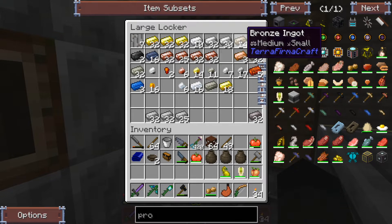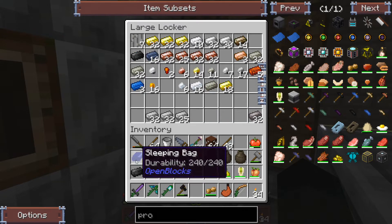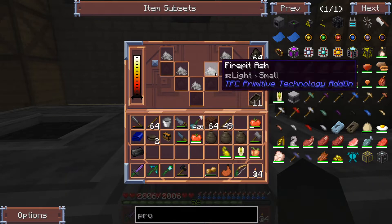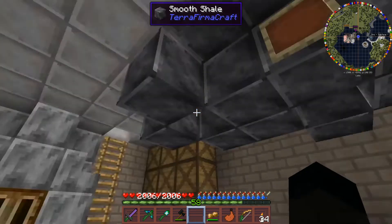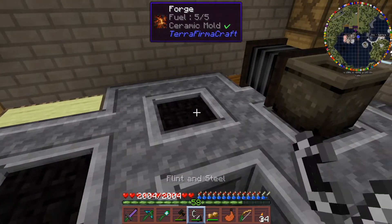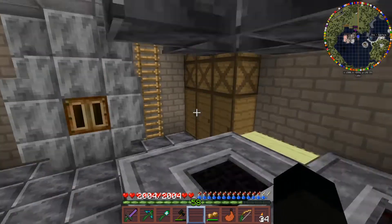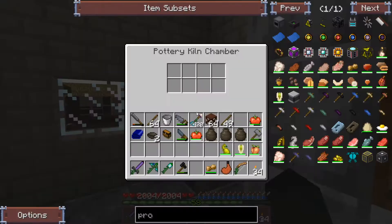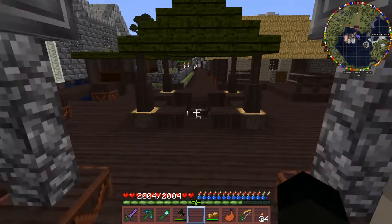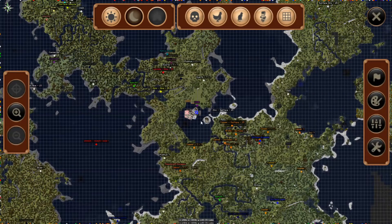We could go with bronze again but bronze has got a fairly diabolical durability, we could go with steel, but I'm going to go with black steel — I've got a little bit of black steel left. Using iron to make a prospector's pick when I've already got black steel heated up kind of seems pointless. So yeah, quick forging session and we are going to head back out.